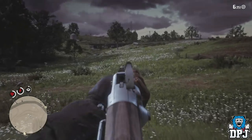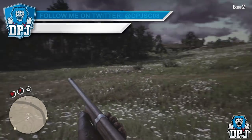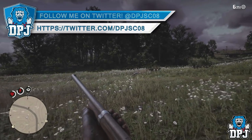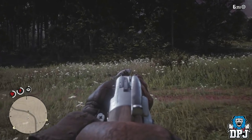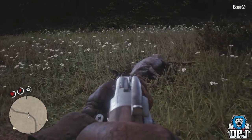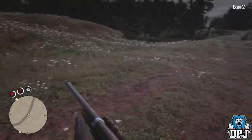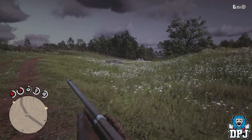For you looters out there, instead of constantly pressing the loot button — which is square or X — you can just hold it continuously. This makes things much faster when looting numerous items. Instead of pressing, holding, and releasing repeatedly, you can just press and hold and walk to each individual item.